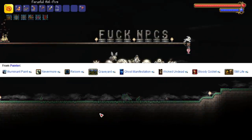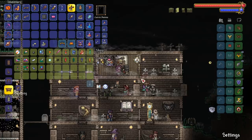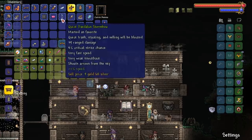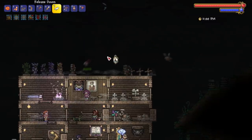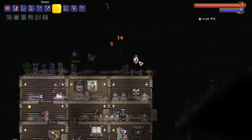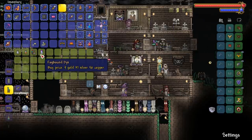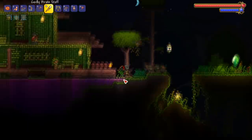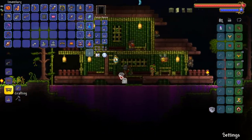A couple more NPCs also sell items in the graveyard. The painter sells decorations, and the cyborg sells some new stuff. The party girl sells release doves you can use during certain ceremonies — pretty cool but questionable value for the money. The dye trader sells a new fog-bound dye that gives a subtle fog effect around your mask.